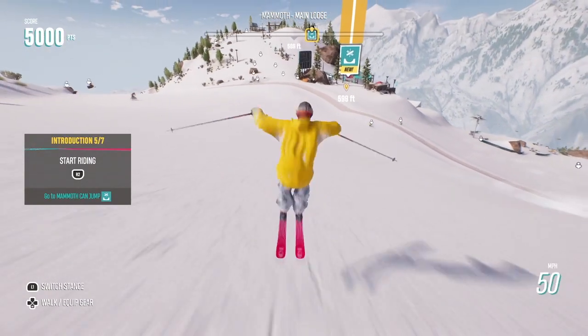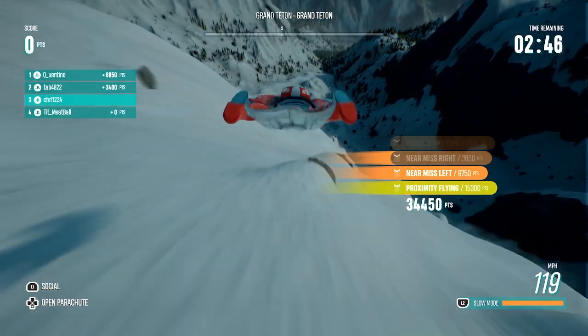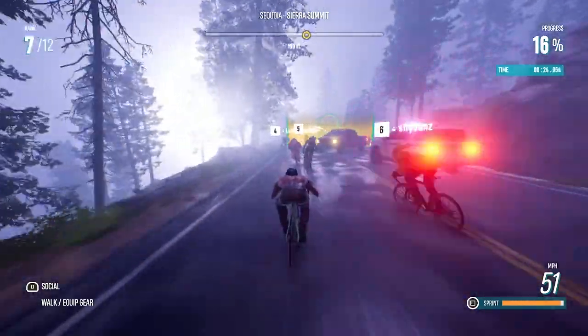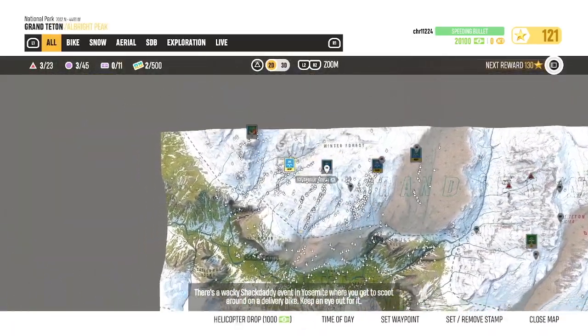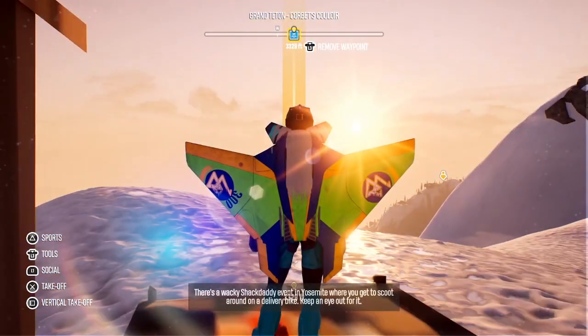After that, you're thrown into the map. And with the exception of the character models, this game looks really great. There are some moments where textures are loading in, but blasting through at 60 frames per second in 4K looks really good. Not to mention that fast travel has absolutely no loading whatsoever. Keep an eye out for the delivery bike you get to scoot around on.